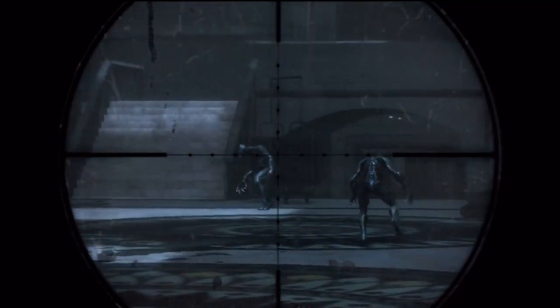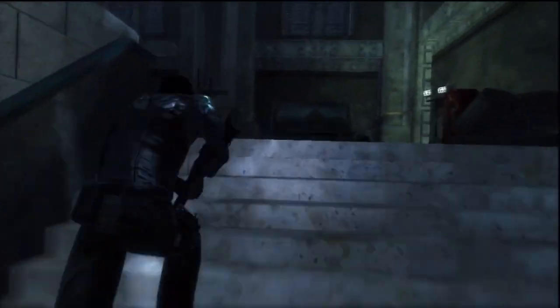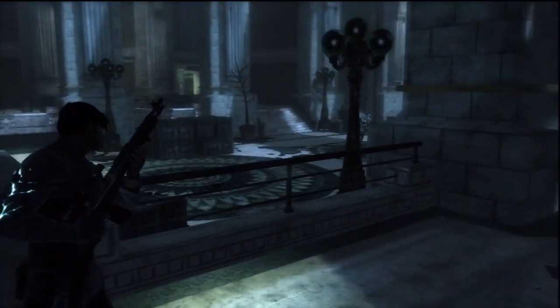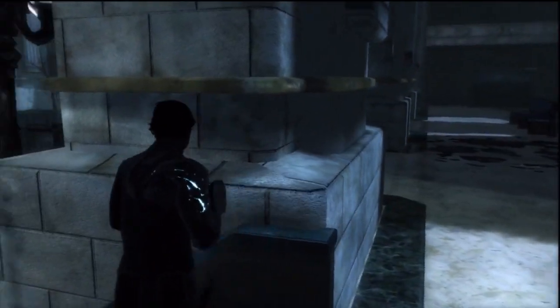A bunch of Stingers — they just don't seem to care very much that I'm here. And that's probably why: that is an elite trooper. Those guys are dicks. They've got heavy power armor, a rocket launcher and chaingun combo. Thankfully, for the time being, they're more interested in the Stingers, and the Stingers are more interested in them. Unlike the last time we encountered soldiers and infected in a big fight, the Stingers actually focus more on him, which is really beneficial the first time you meet this trooper.